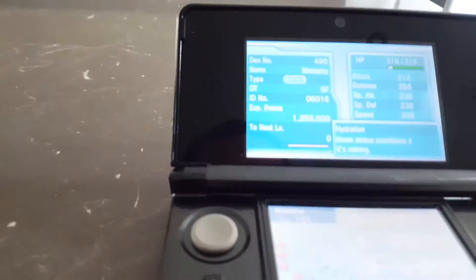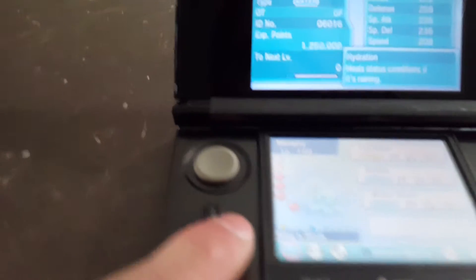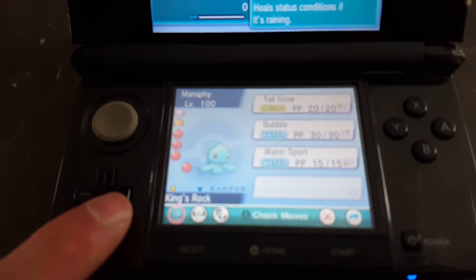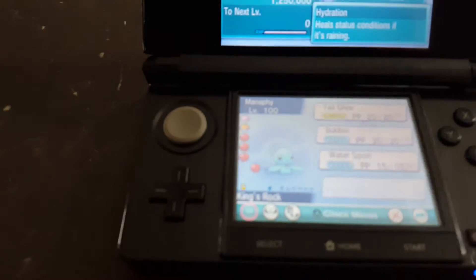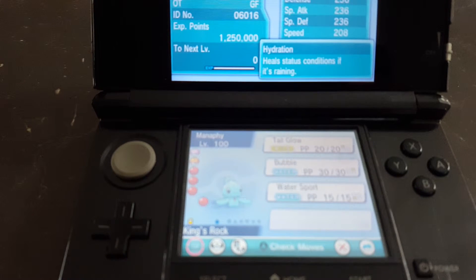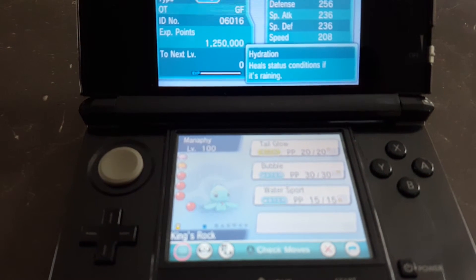It's got a hold item as well. It's got Hydration. It's got Tail Glow, Bubble, Water Spout, and it's holding the King's Rock — so you can get yourself a Kingdra or a Politoed, either of those two, also with the King's Rock.